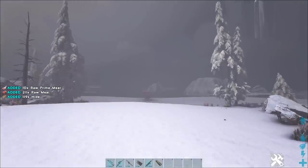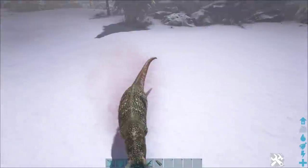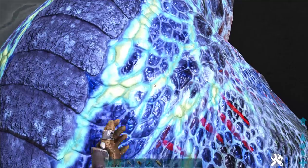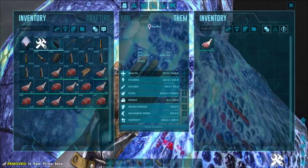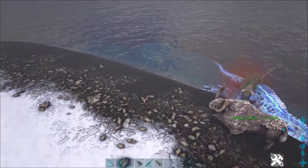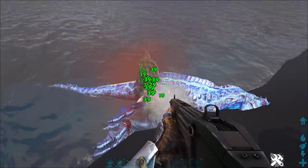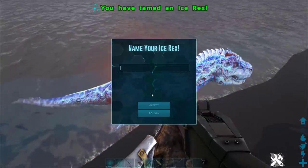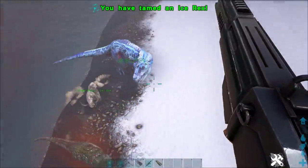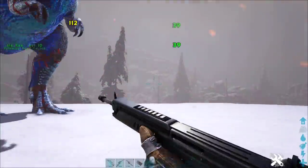Let's quickly fly over and tame this ice rex. We'll give it food from one of its friends. Don't kill our rex! I forgot I had weapons — he's actually going to kill our rex. These are ascendant weapons. We're just going to keep spraying — there we go, we've got our ice rex.